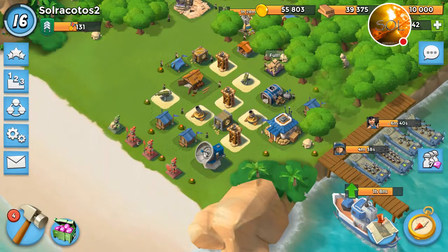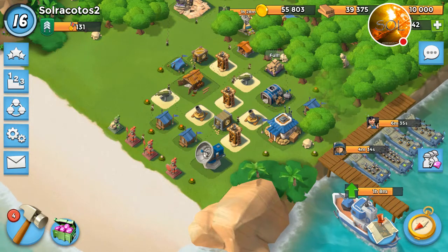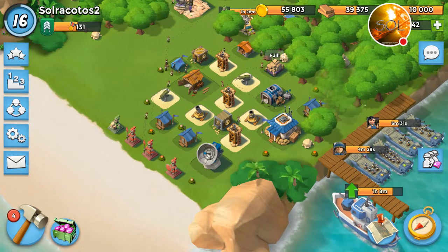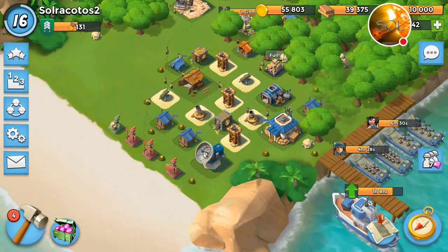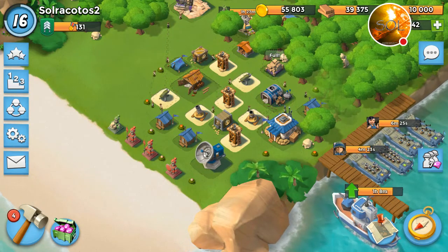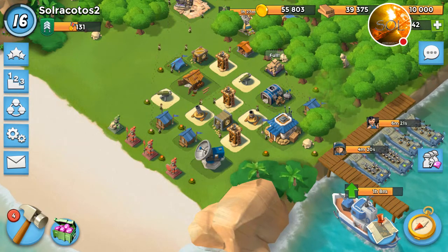Alright guys, as I promised, I said I was going to try one more time. After doing some quick math in my mind, I decided to go against the idea of using Warriors to beat Hammerman HQ number 25. Instead, I went with one boat of heavies, one boat of riflemen, and two boats of Tsuka.